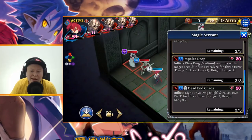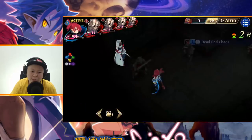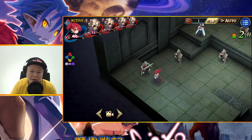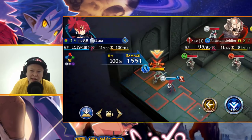The last skill, Death and Chaos, inflicts light physical damage high and raises P-attack for three turns. The damage is 2400, and it could be even higher with the effective-to-female-character skill active. That's very high damage, and the range is super far at five range — very interesting skill. After using it, P-attack is now at 1010.